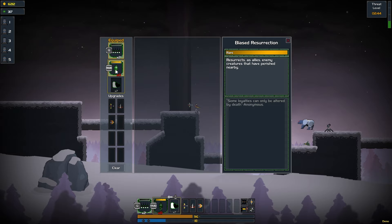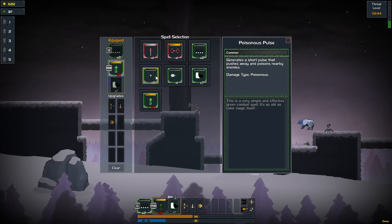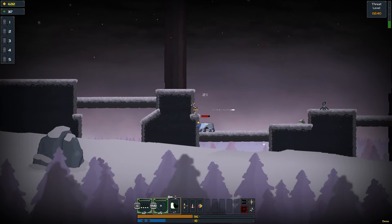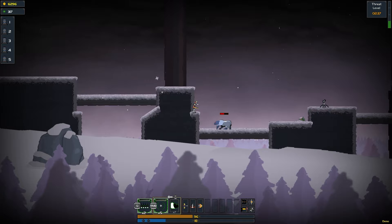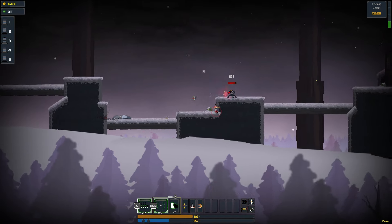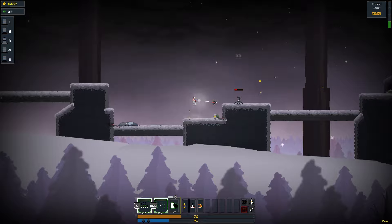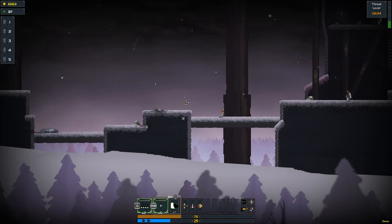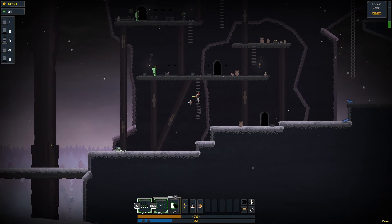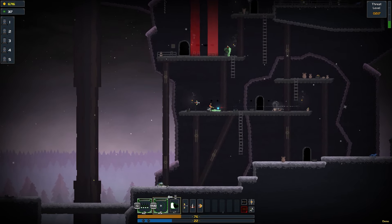Let's switch that out since it's empty — we'll throw on the poison pull, seems good. This bear dude — the drone can shoot him if we just stand here. I'm not above cheesing it, you guys know me. Can you actually go in these doors? No, okay. Interesting.